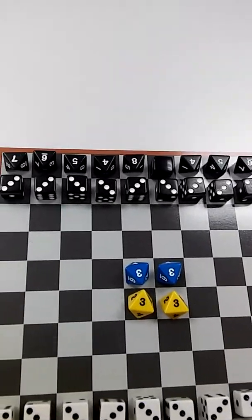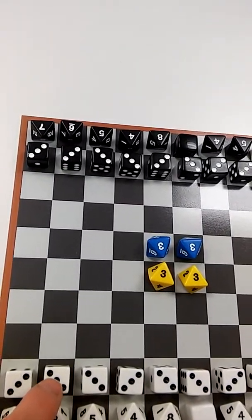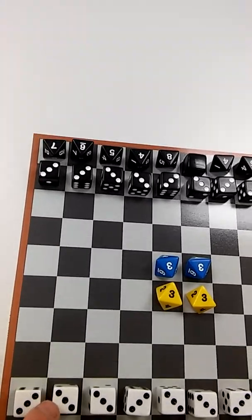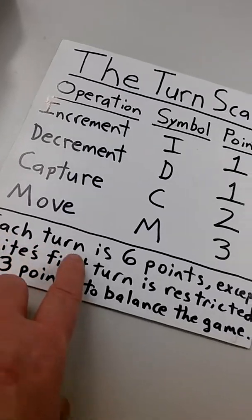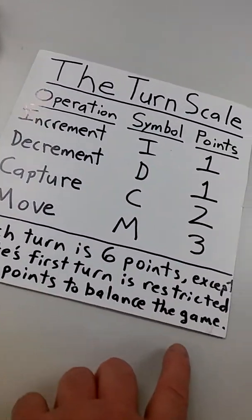Higher power means lower numbers. So a 3 can capture a 3, a 4, a 5, or a 6, but a 3 cannot capture a 2 or a 1, and so on.